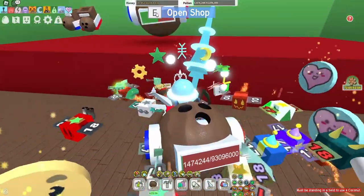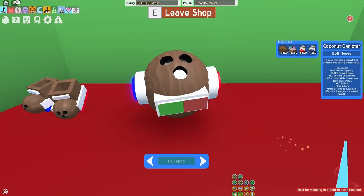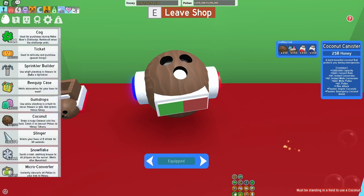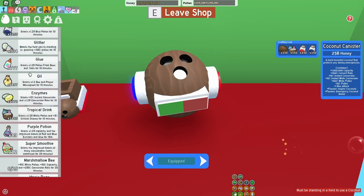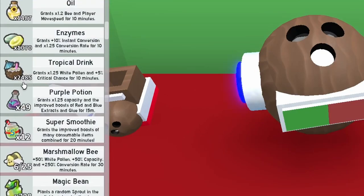That's gonna be a big jump, because if we look at the coconut canister it's only 150, but it is a lot of tropical drinks. The tide popper costs like 1500 extracts and everything else is 1500 of this and 1500 of that. I won't be surprised if you're gonna need 1500 tropical drinks. I mean, who has that? That's ridiculous — I've only got 2485, so I'm good.